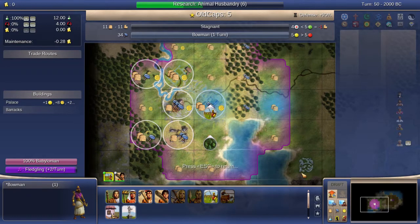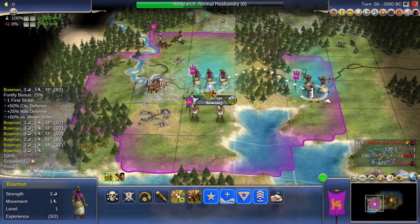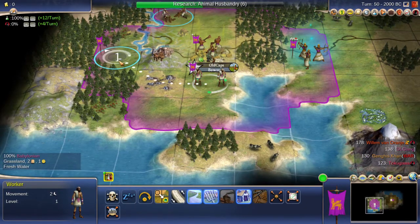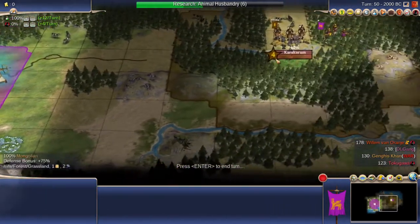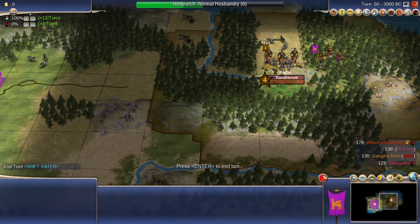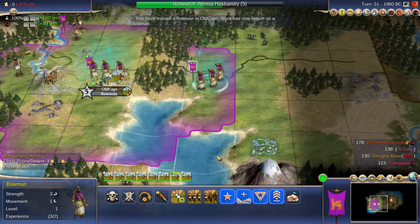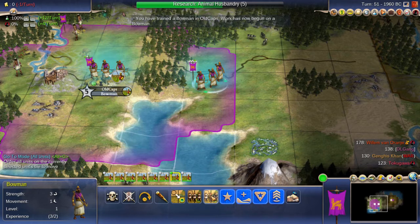Chopping the forest and increasing the population give you more health problems, which decreases your food — that was the green face in my city queue. You can see the green face on the star. Three, four, five, six, seven, eight, nine. I have nine now.